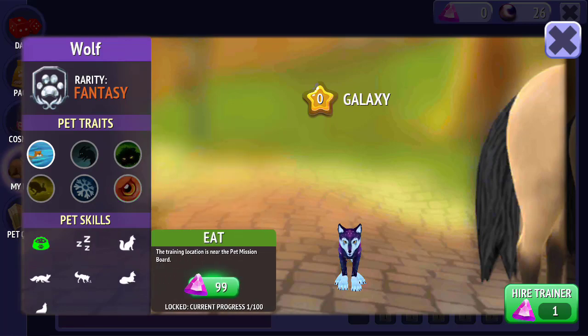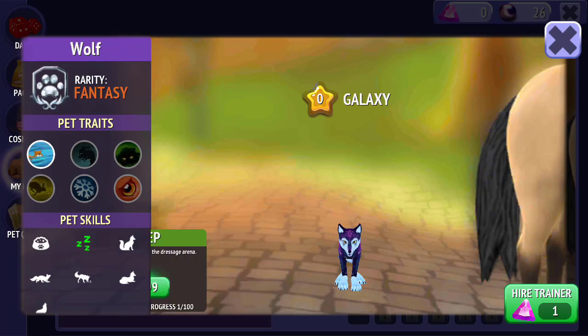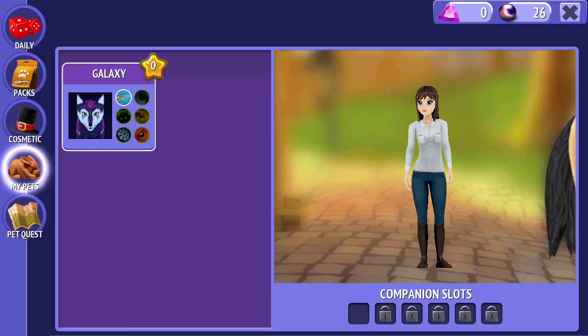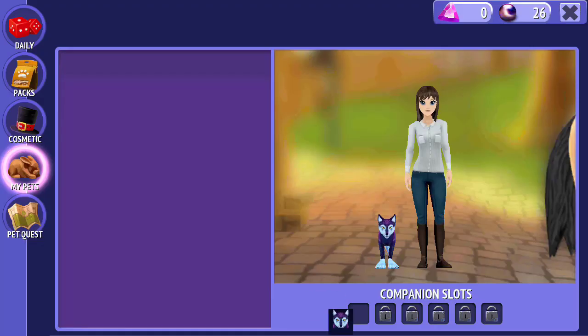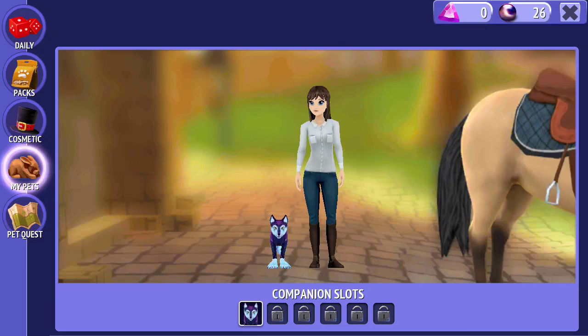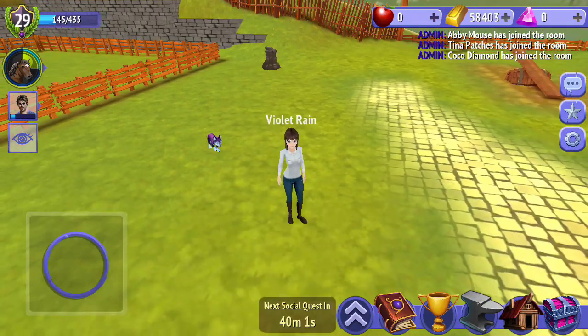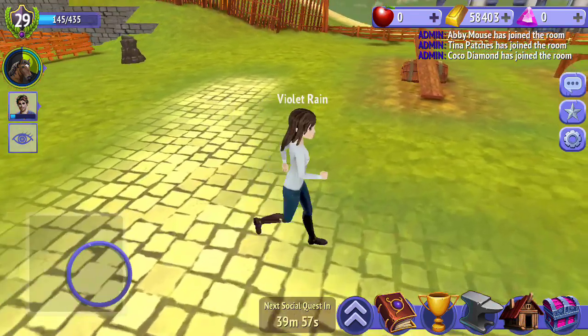Pet skills: near mission board — sleep. Training locations: the dressage arena, near the hill outside town, outside the bridge, the time dig near your house, lie near the cliff, and roar hill near the horseshoe arena. Let's equip Galaxy into one of our companion slots and go try some of the actions you can do with your pet — I haven't done any of them before, so I'm really curious to see them.